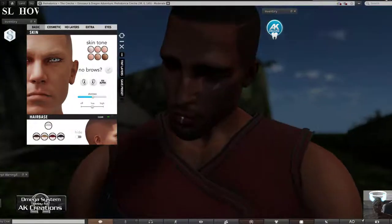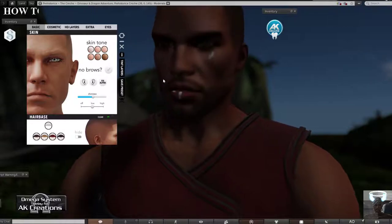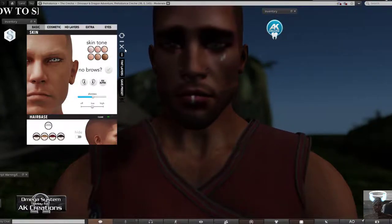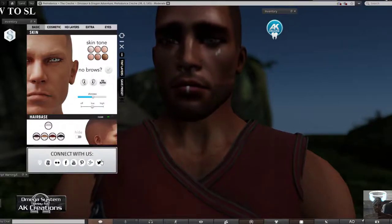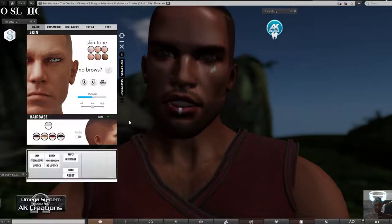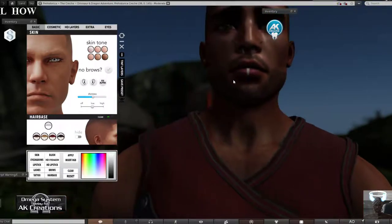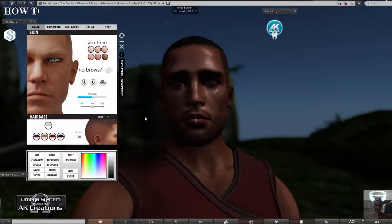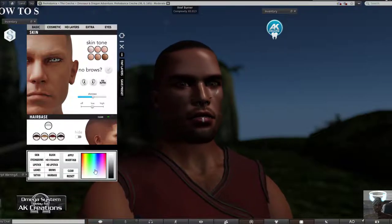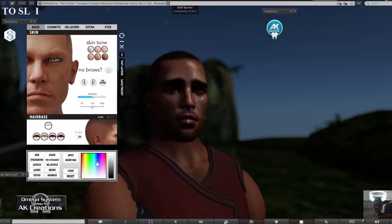On the side you have a reset button that clears everything you've applied to the head - like the tattoos and lip mark I have applied. I can just turn those off by resetting from there. You also have minimize and close buttons to shut the HUD. There are social network icons to contact the creators. The tinting layer lets you tint any applied items - they already come tintable in white, so you select the part you want and pick from the color palette.